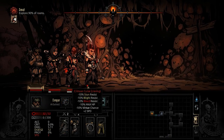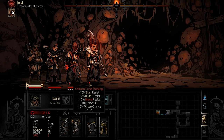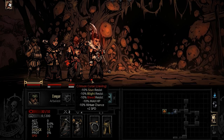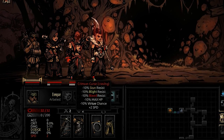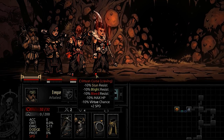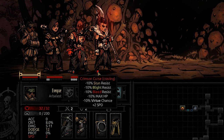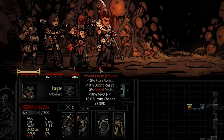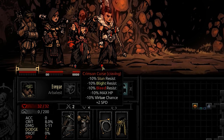If you don't get blood for a while, the character will go from passive to a craving state, and all of the debuffs to your resistance will double — so negative 10% to stun, blight, and bleed resistance. The negative 10% max HP stays, you get plus 2 speed, and the negative 10% virtue chance stays. In this state, sometimes when interacting with curios, they may say something about blood and give other members of your party stress.